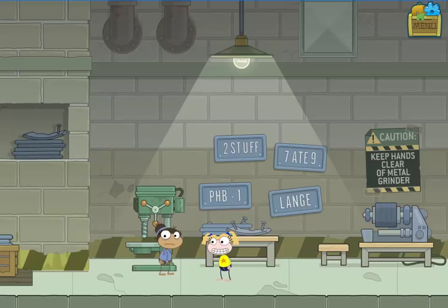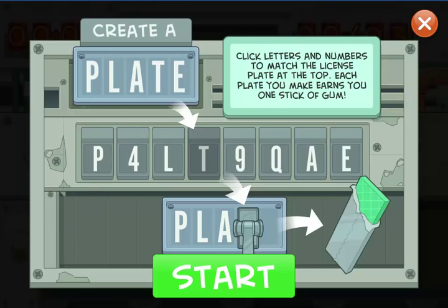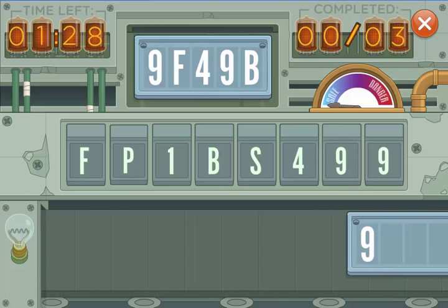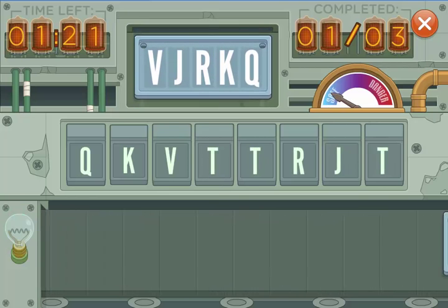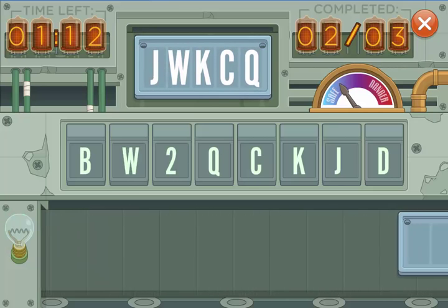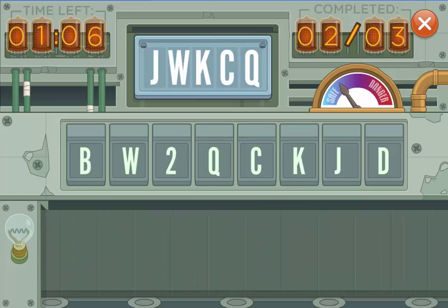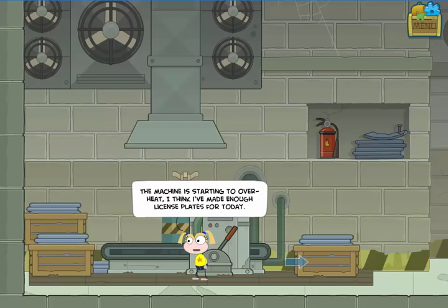I'll get started making license plates. You'll want to continue doing this throughout the quest because you're going to need a lot of gum to do lots of things later on. At the top of the screen you'll see the letters and numbers you need for the license plate, and you're just going to want to tap on the letters and numbers below to make a plate that matches. This first time you're just going to do three of them.